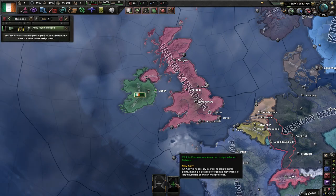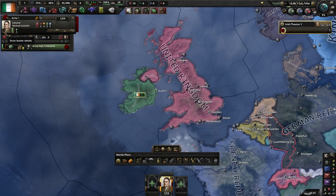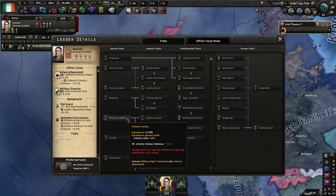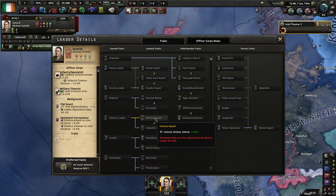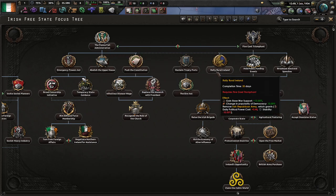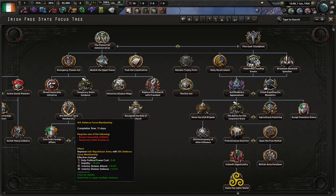If you do go with the Emergency Powers Act, it'll buff your infantry attack and defense by a significant amount — 10% attack and 50% defense. That buff would be like having unlocked Infantry Division, Infantry Leader, and Infantry Expert, which requires 1000 combat experience with at least 8% infantry. And those traits would stack on top of the buff as well. Basically, Fine Gael gets rid of the IRA debuff instantly, while Fianna Fáil takes longer but gives a massive buff in exchange.